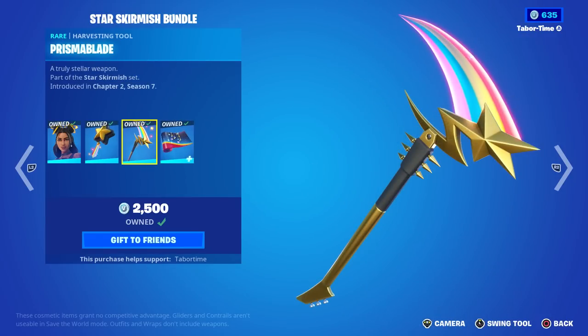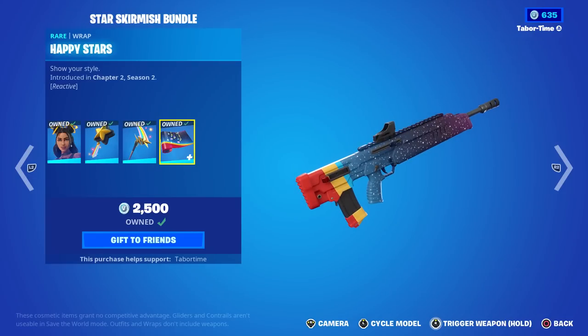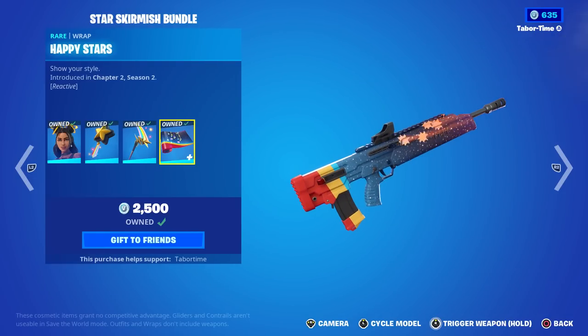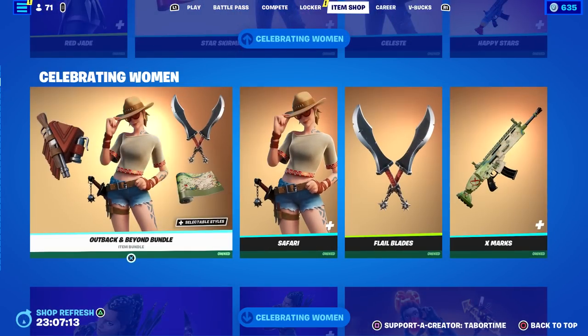The Star Skirmish bundle is here — I've seen her before in the item shop but don't remember her being in a bundle. It comes with a pickaxe that matches her, and another one that doesn't quite fit — they just threw that one in. This is also a reactive wrap. Let's see what it does — shooting stars! Nice, that's pretty sweet.